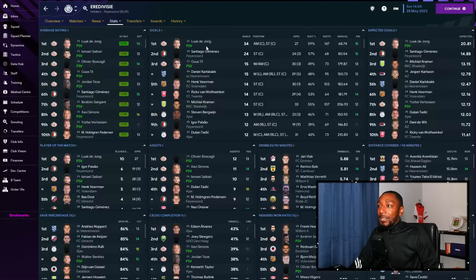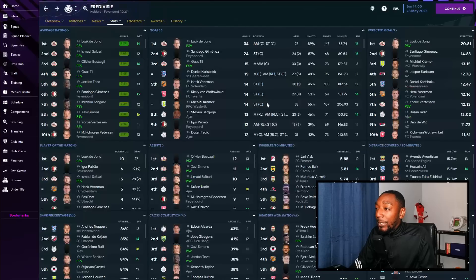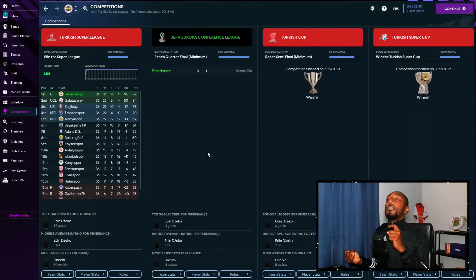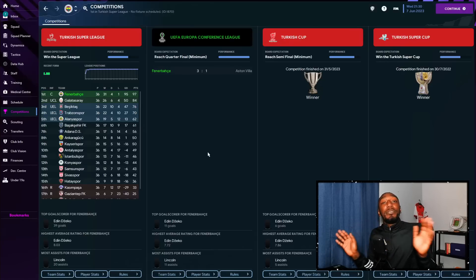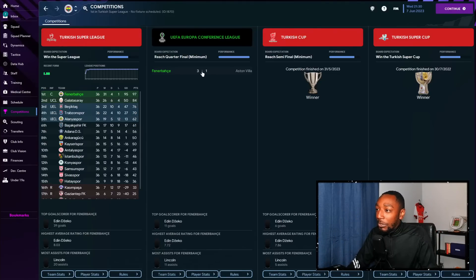With PSV we scored the most goals, had the most shots, the highest possession at 65%, and the fewest conceded. Luke de Jong as a complete forward on attack absolutely killed it — 34 goals in 27 starts. I'm actually thinking of doing a video purely on complete forwards and how to get the best out of them — let me know in the comments. With Fenerbahce we won the Turkish Super League, Europa Conference League, Turkish Cup, and Turkish Super Cup — admittedly this was simulated. Southampton and PSV were not simulated at all.